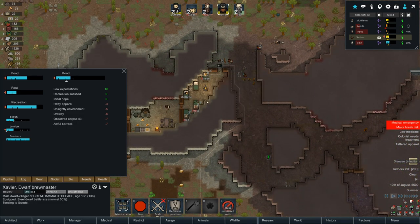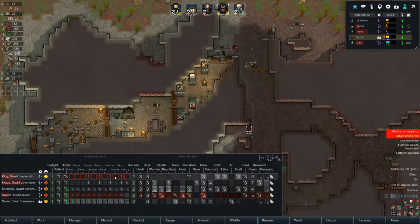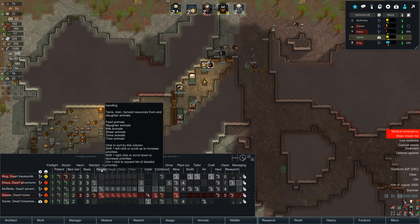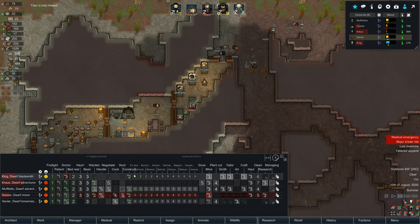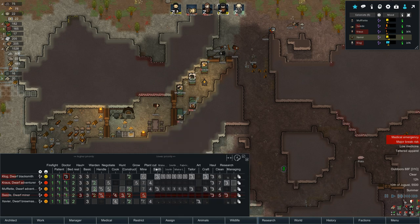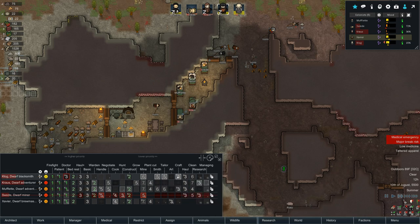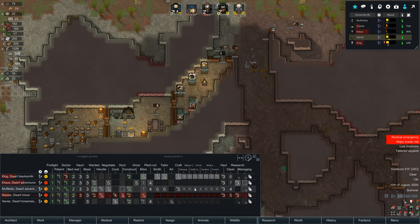Disease infection on Swede! Let me come tend to Swede. Let's go backwards and go through this entire work priority list. Doctor — nothing new. Warden — same. Cooking — yes there are new things like 'prepare food at station.' Hunting — same. Construction — same. Mining: cut stone and mining — I'll bump those back to match everything else. Smithing same. Tailoring has separate things. Art has 'compose art at desk' and 'art at stations' — I remember that.